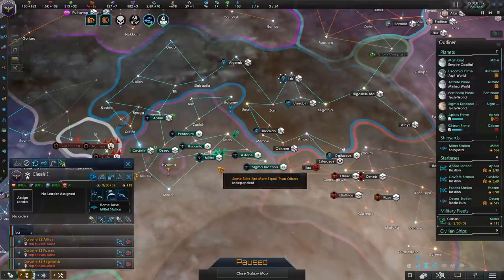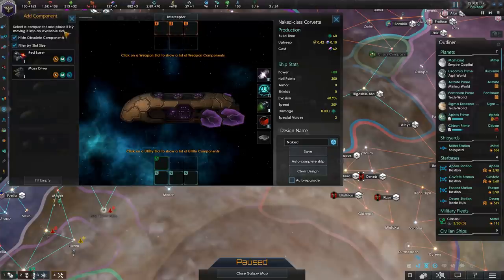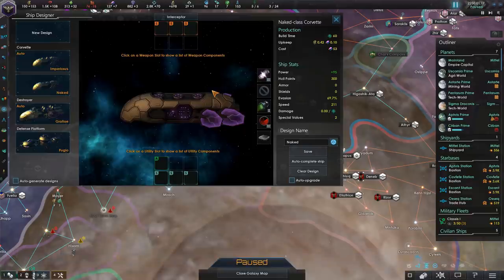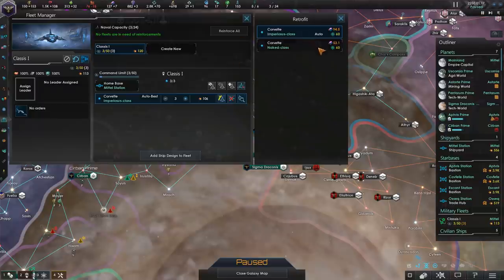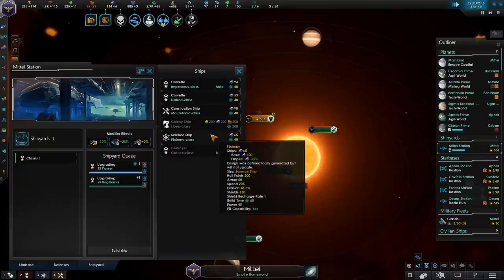This strategy allows you to get 140 alloys right at the start of the game, which is pretty much equivalent to a science ship and a scientist. The way you accomplish this is you go into ship designer, get a naked corvette by just unequipping everything. You simply right-click on a module to unequip it, and then you also unequip the jump drive by making sure there's no jump drive. Then you save the ship, and then you're ready to retrofit all your vessels. You can simply go ahead and retrofit to the naked class, and by upgrading, you will get a certain amount of alloys. You can very safely rely on 140 alloys at the start of the game, and with this you're able to purchase a science ship and generally a scientist.